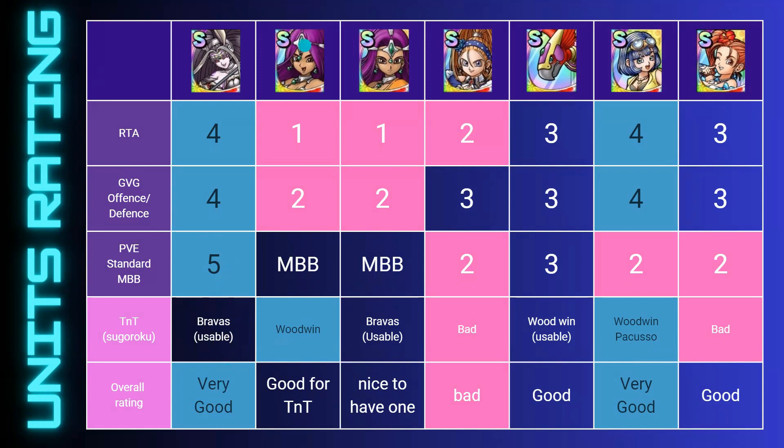Maya — she's terrible in RTA, I've not seen her in GVG, she had a good fit in MBB, so overall she's been known as a bad to poor unit. But good news for Maya owners: she could be good in the new TNT mode in a stage called Woodwind where Frizz will be at an advantage, and she has good resistance for it as well.